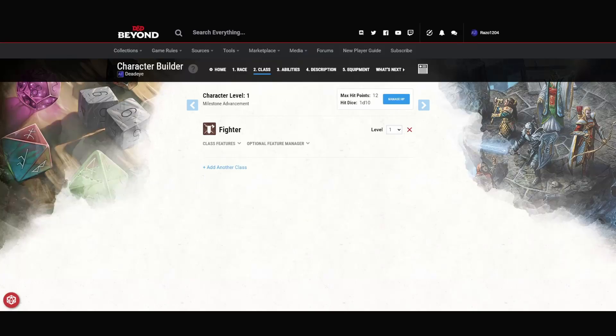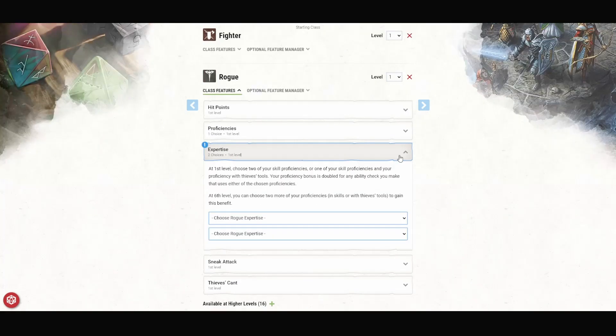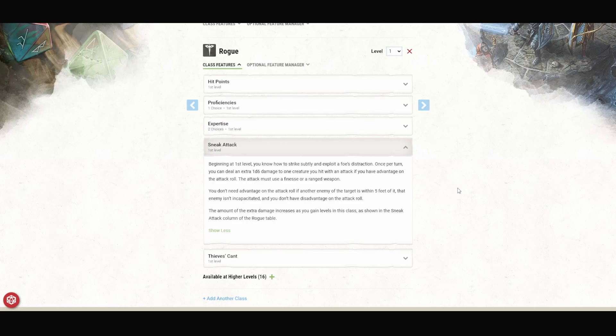For our second level, we are going to multiclass and pick up some levels in Rogue. Some people will say it's a cardinal sin not taking five levels of Fighter to get Extra Attack as soon as possible. But I believe with this character, taking the Rogue levels is more important because it gets us out of melee and helps us survive a little bit longer. In my personal opinion, it is worth delaying the Extra Attack a few levels if it means we can make it there alive. By taking this level, we get proficiency in thieves' tools and we get to pick up another skill — I'm going to go ahead and say Stealth. We are officially the party scout. For expertise, we are going to pick Perception, and I'm personally also going to pick Stealth. We also gain Sneak Attack, which means that if we hit an enemy when we have advantage or the enemy is engaged with one of our allies, we get to add extra damage dice as long as we don't have disadvantage on our attack roll.